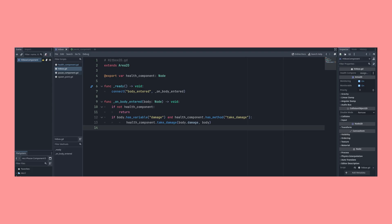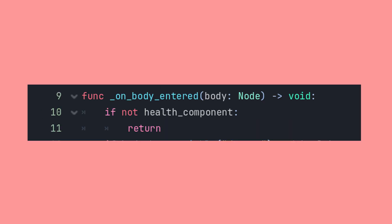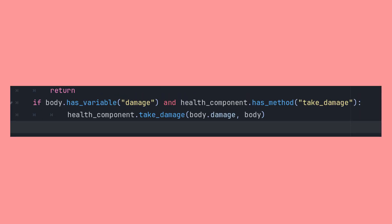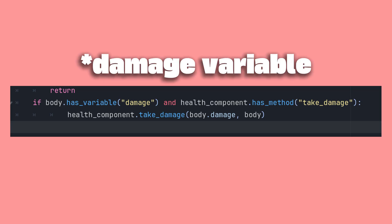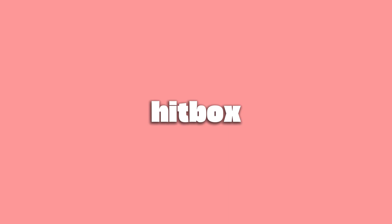The hitbox is just an Area2D with a script that listens for collisions. You can set a reference to the health component in the inspector, and when something enters the area, it checks: have we assigned the health component? If yes, does the body that's entered the area have a damage method? If yes, apply damage. That's it. Now what you need to do is add the node to anything that needs to check for collisions, add a collision shape as a child, and you're done. By keeping it generic, you don't need a player hitbox, an enemy hitbox, and a projectile hitbox — it's all one system.